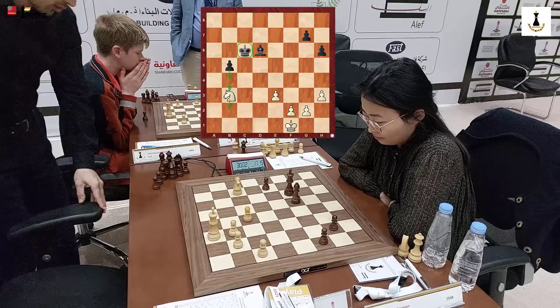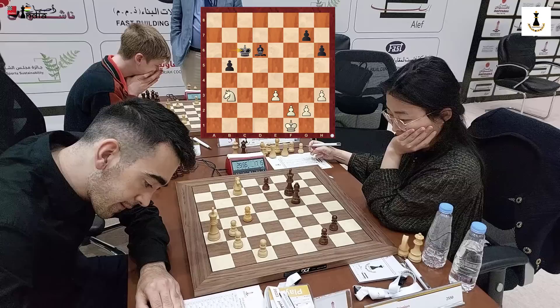Her threat is Kd5, Kc4, which can be very, very dangerous. Haik can stop it with Ke2, Kd3 — so that's what he should be doing.